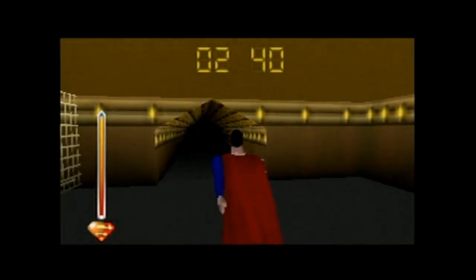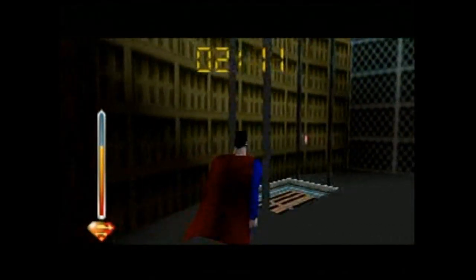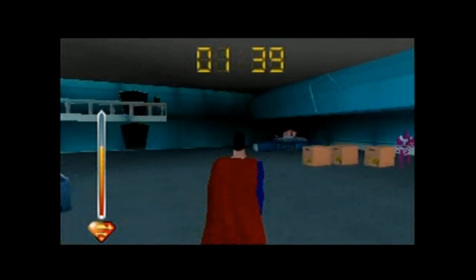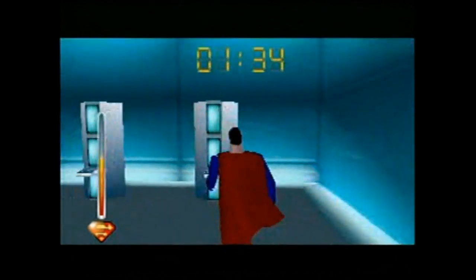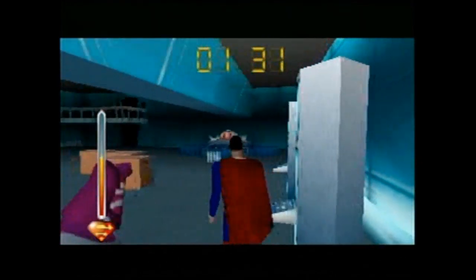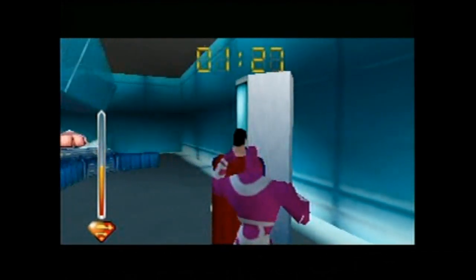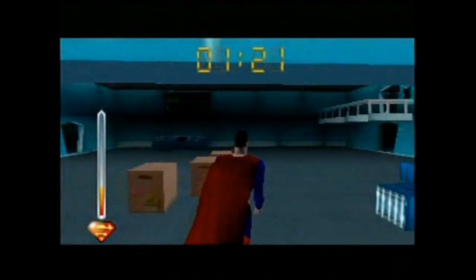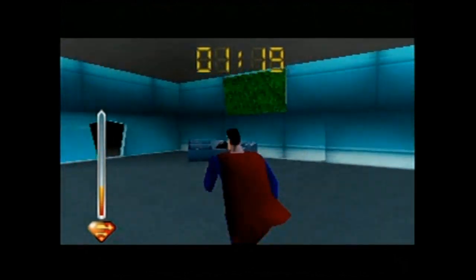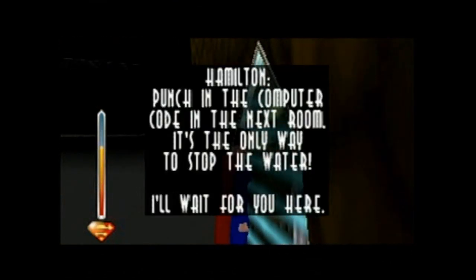The first thing that you do is go down in an elevator to talk to the professor. He tells you to punch a code into the computer in the other room — note that he says THE computer, singular. You go back to the room where you started the level and the parasite begins attacking you. The parasite cannot be defeated no matter how many times you deck him in the face — it took me about four deaths to figure that out. Now even though the professor specifically told you to operate THE computer in plain sight, you're actually supposed to interact with three small terminals in the back of the room that you can barely see. So just in case the game wasn't cryptic enough, now the game is actively lying to me!